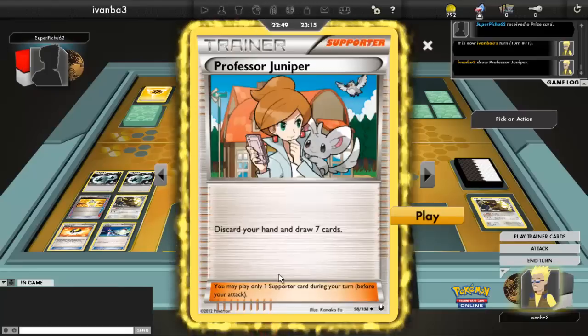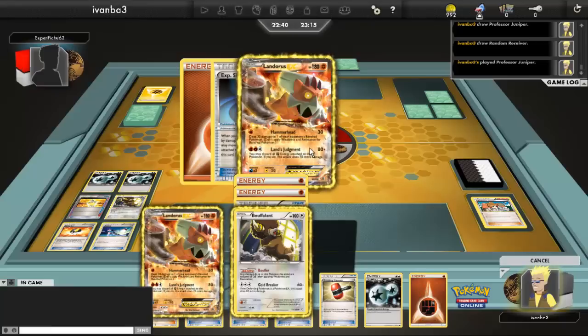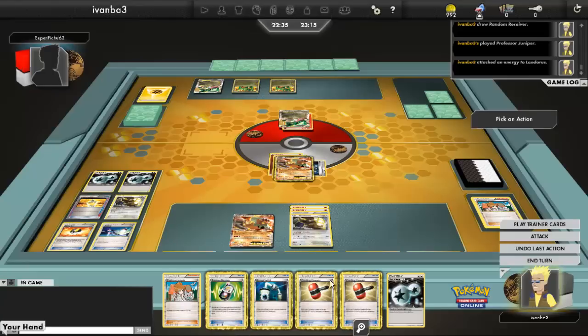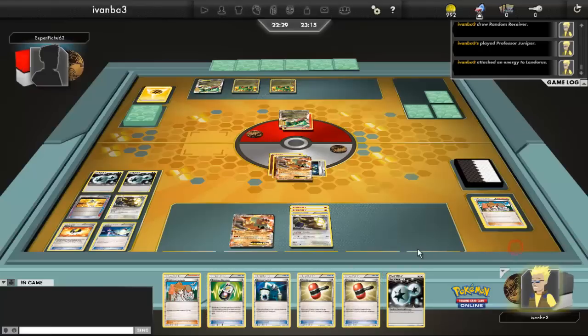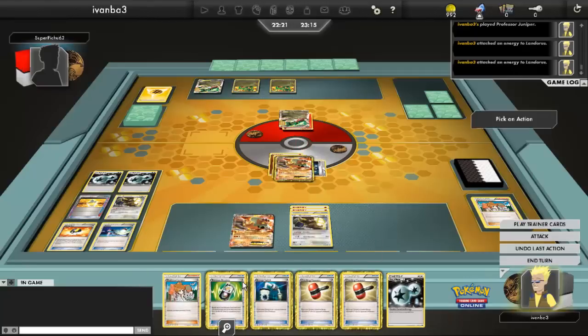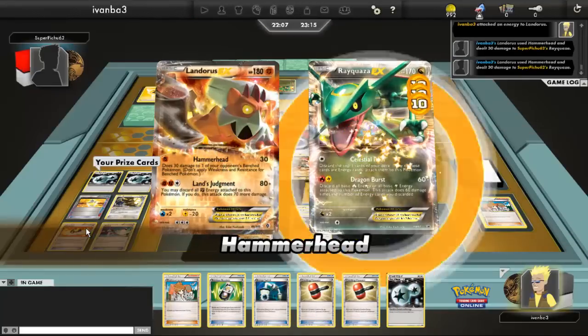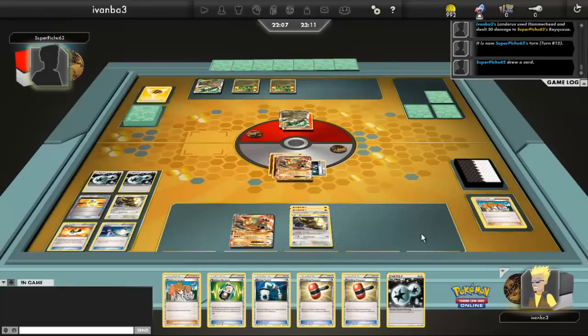I top-deck Professor Juniper — best timing ever. Got myself seven new cards. I'm already down three prizes, so I need to start taking prizes ASAP. I can hit for 30-30 again using Hammerhead. The cool thing is, if I hit both Rayquaza EXs for 30-30, that brings both of them to 60 damage, and then Goldbreaker will just do enough to knock them out. I think I recognized that when playing this — at least I'm making the right choice.